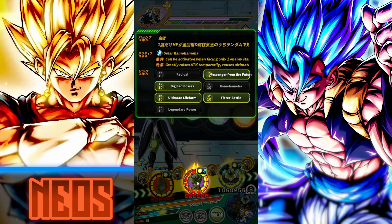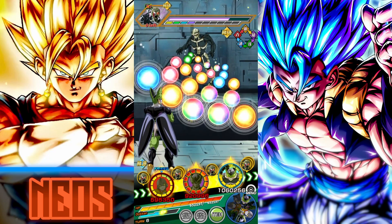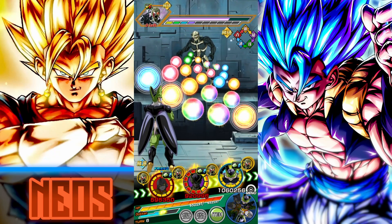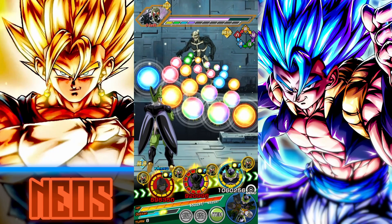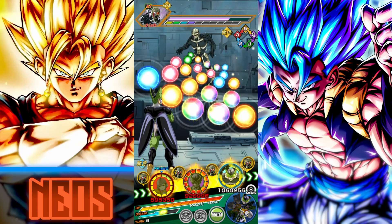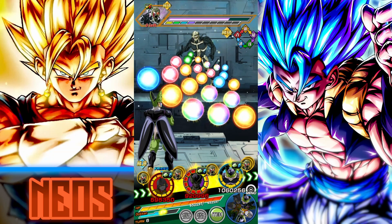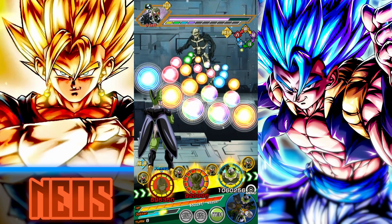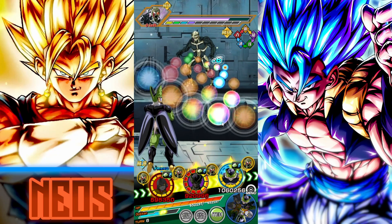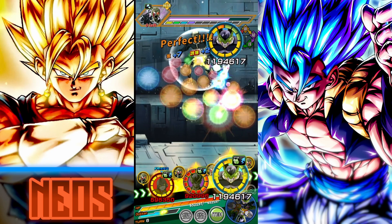In terms of links, we have Messenger from the Future, Big Bad Bosses, Ultimate Life Form, and Fierce Battle activated. In terms of buffs from links: 65% attack, 35% defense, 2 key, and 3% health recovery. We're getting 30% attack and defense there, 40% there — I'm not going to sit here all day trying to calculate his defense. We can just assume it's gonna be over a million.